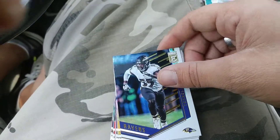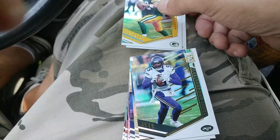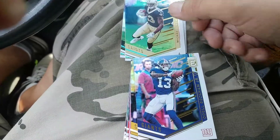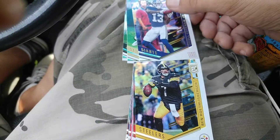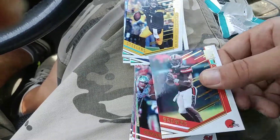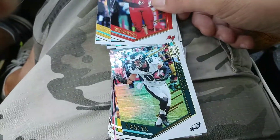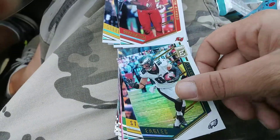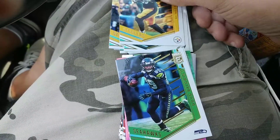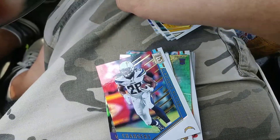We've got a Terrell Suggs, Aaron Rodgers, Teddy Bridgewater base, Michael Thomas base, Odell Beckham Jr., Ben Roethlisberger, Tyrod Taylor, Gerald McCoy, Zach Ertz, Le'Veon Bell, Doug Baldwin — and looks like we are coming up on some pinks here.